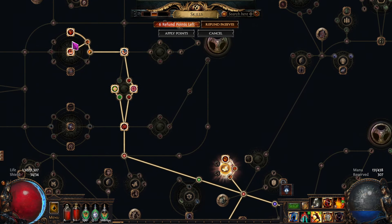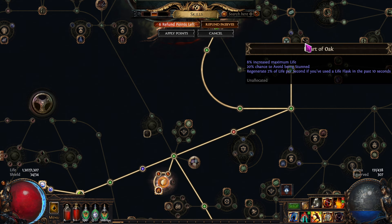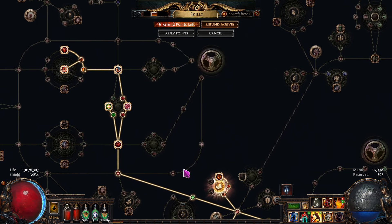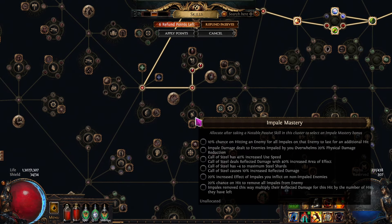We grabbed up here a little bit of area of effect. Life here and here. There's life here if we want it but I don't really need it. We're going to be taking the permanent no-stun right here so we won't be able to get stunned. There's some more life over here — tons of good stuff around here.